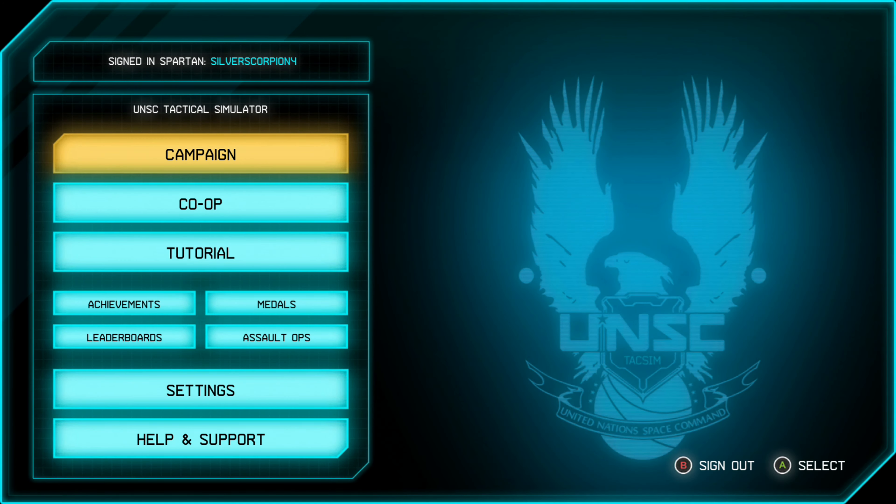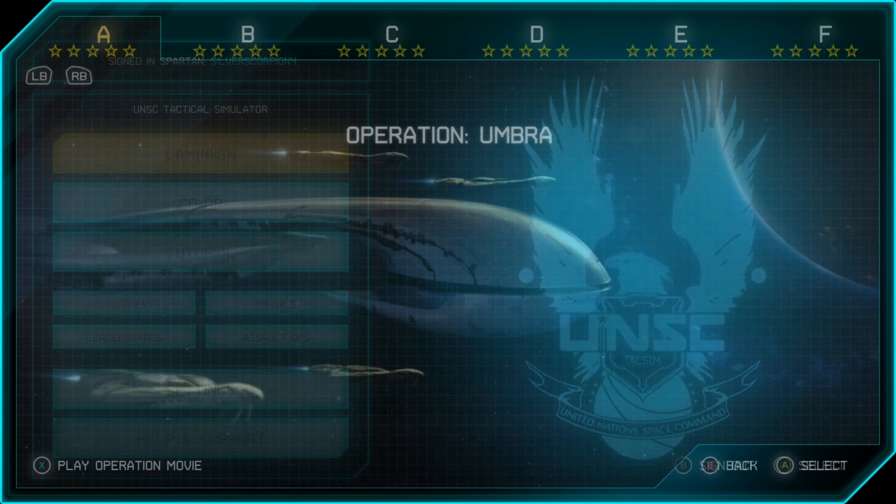What's up guys? Silver here with another Spartan Assault Achievement Guide. This time we are doing Overrun, which is complete Operation A. So there are five missions in Operation A, A1 through A5. We're going to cover them all today right here. Some general tips if you're having trouble with any of the missions throughout the game is to put on some boosters or get better weapons to start the mission.